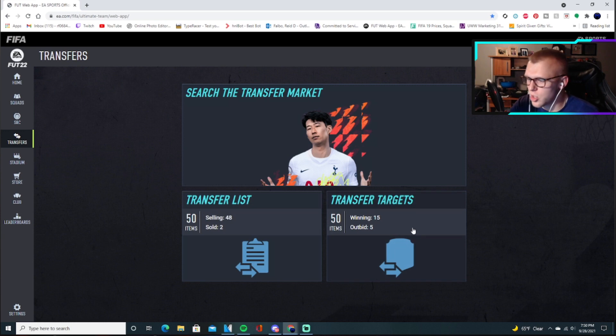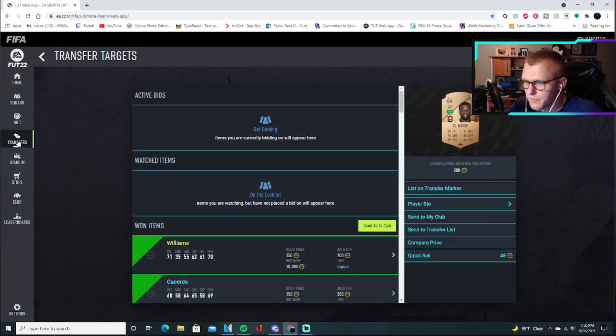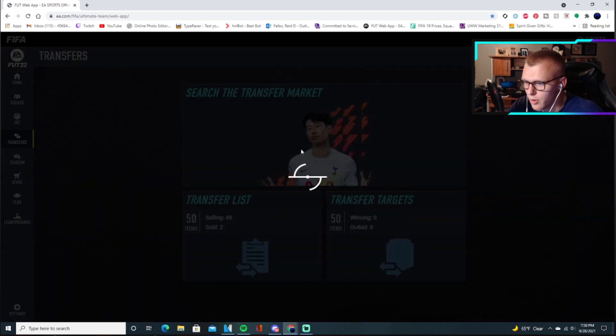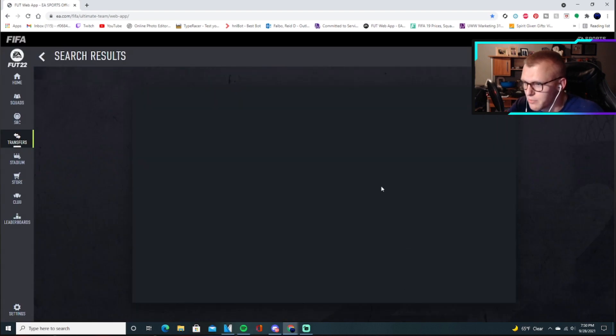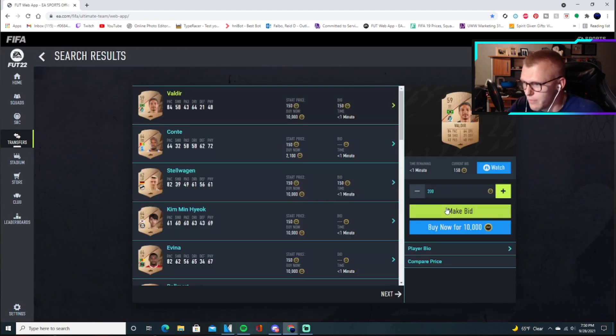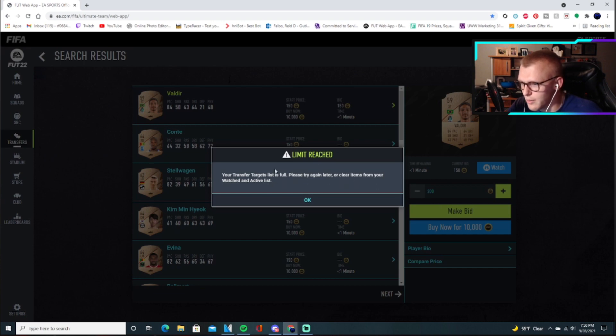I'm going to show you how to do it and how not to do it. So if we are on the web app right now, as you can see I have 50 cards here already. Typically this would be full. Whether or not I've won all the cards, it shows 50 items. If I go to place a bid, I fully expect it to not let me — it'll give you a message saying your transfer target is full, please try again later or clear items from your watch and active list.